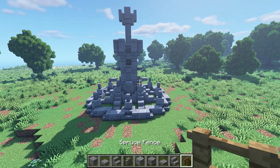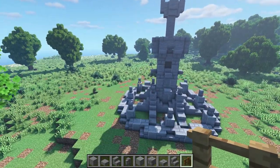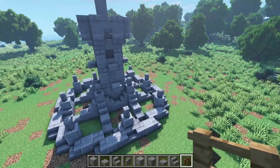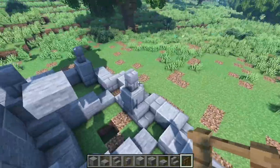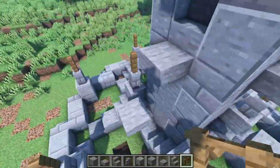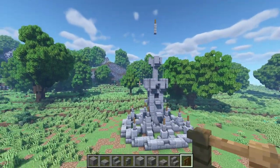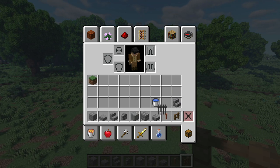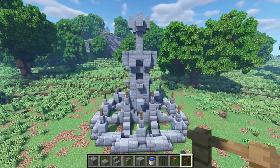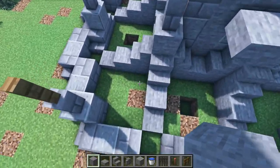Then I'm gonna get some spruce fences and place a spruce fence on top of each stone wall right here and also up there. Next, I'm gonna get some lightning rods and some iron bars, and a bucket of water. Then get some stones and replace this floor right here with stone.